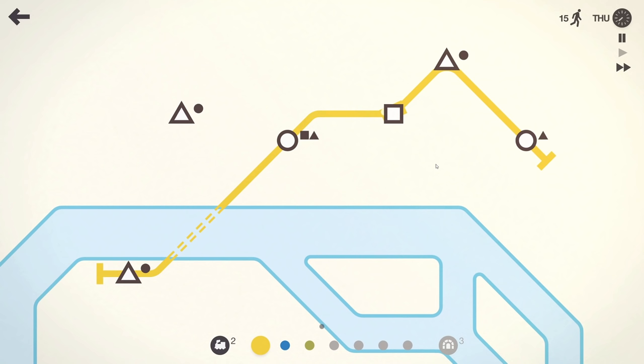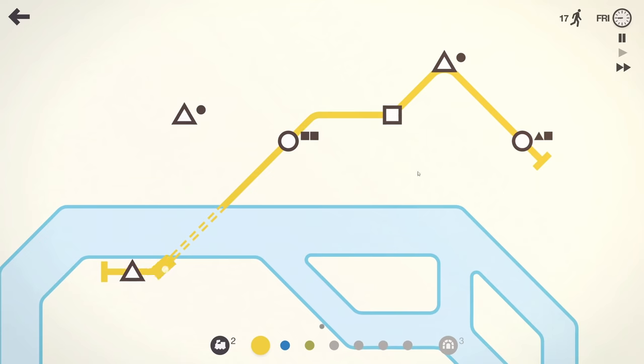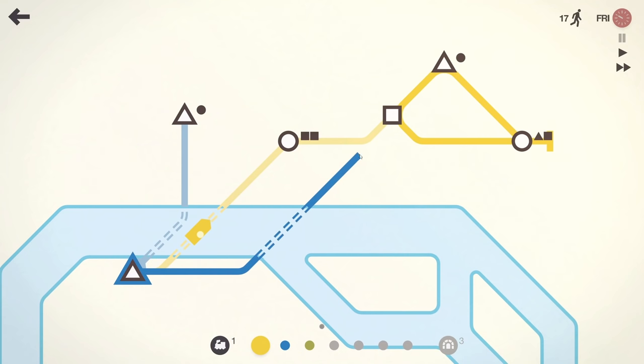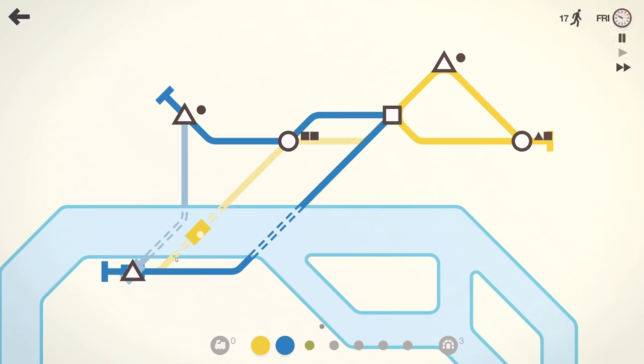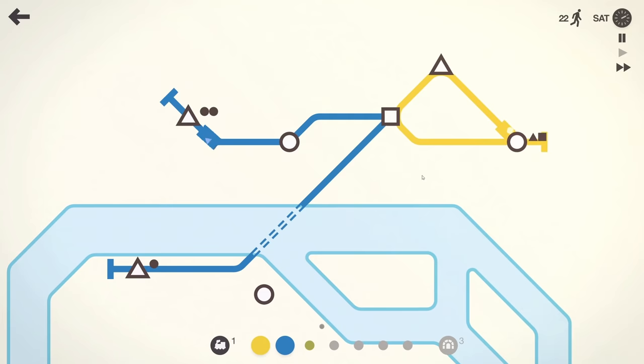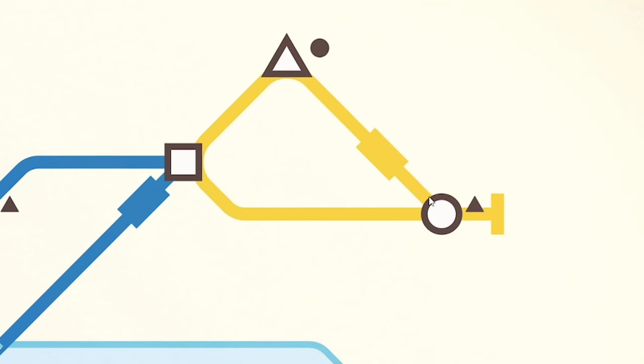I've learned quite a bit from the comments of my first video. We want to try and do circular stations and ideally not have any of the same stations in a line. So I'm going to press pause - we're going to make this a circle line covering all three shapes. Meanwhile we'll have our new blue line come under here. Circular lines are way more efficient than going to the end and coming back.